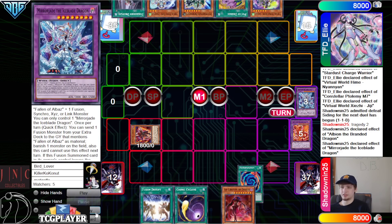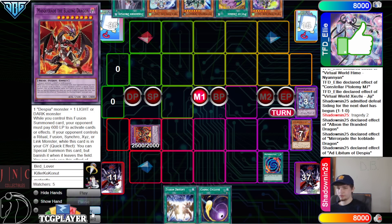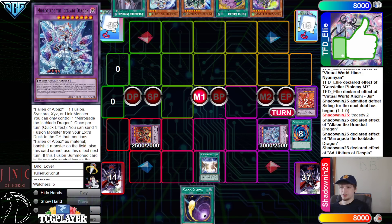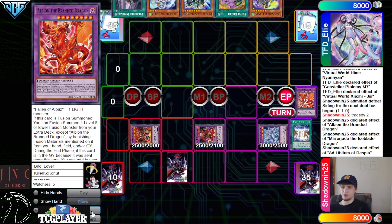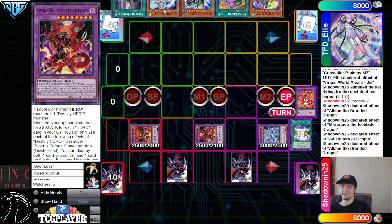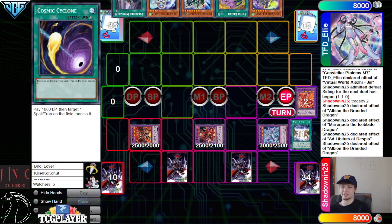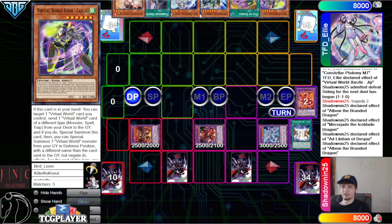Get rid of Albion, banish Mirror Jade, Poly those two away into Masquerade. Then Ad Lib effect — summon out Mirror Jade. Fusion Destiny into DPE, which is really good follow-up and really good interruption versus Virtual World. This and Dryden really hurt the deck. Ash boss — I think a lot of things hurt this deck. I think this deck is actually just really bad.